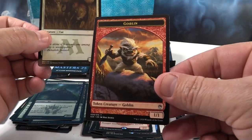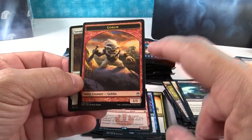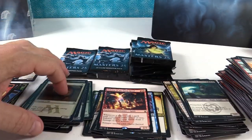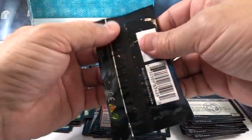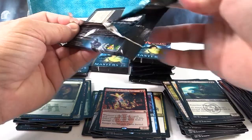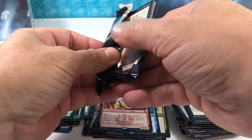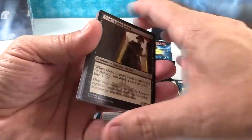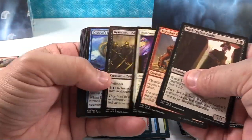A cool looking little goblin dude — he's sweet looking, I like the mountain range behind him. That's a pretty card. These are awesome. I know probably a bunch of people watching are laughing because I'm really late to the Masters 25 party — it's been out about a year. But I'm opening them now because the value has gotten to a point where it makes sense for me to open them.